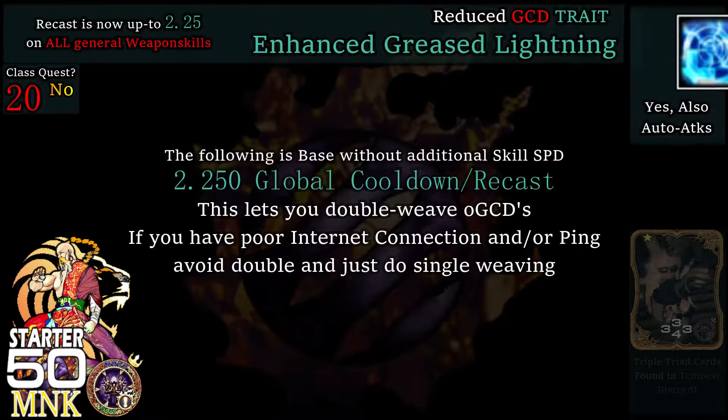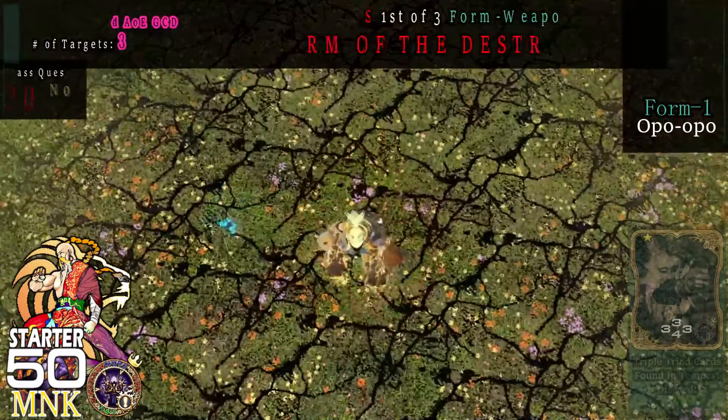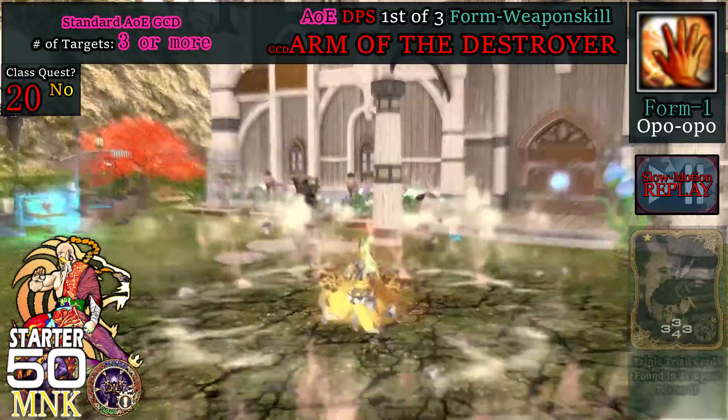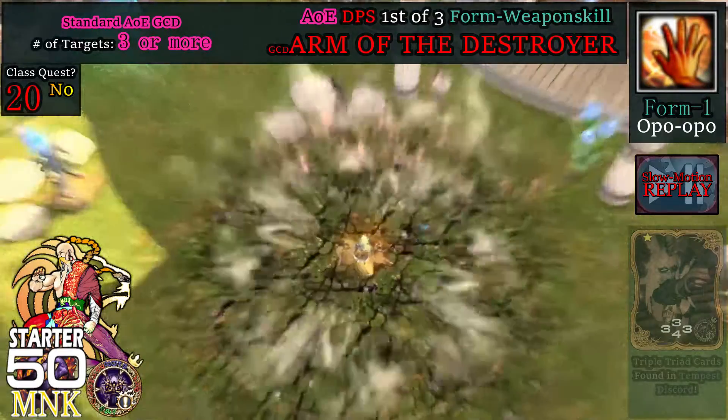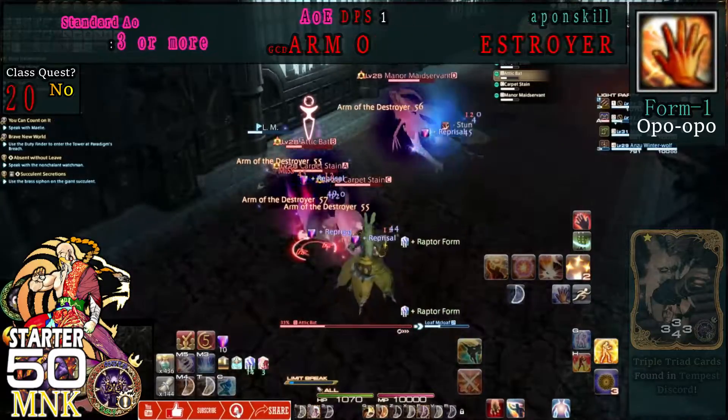At level 20, Greased Lightning goes up by 1. From now on, your base GCD recast will be 2.25, assuming no additional skill speed is added. At level 26, we get Arm of the Destroyer, which delivers a weapon skill attack of 110 potency to all nearby enemies. Standard AoE fix, replacing Boot Shine. Number of target priority for this is 3 or more.